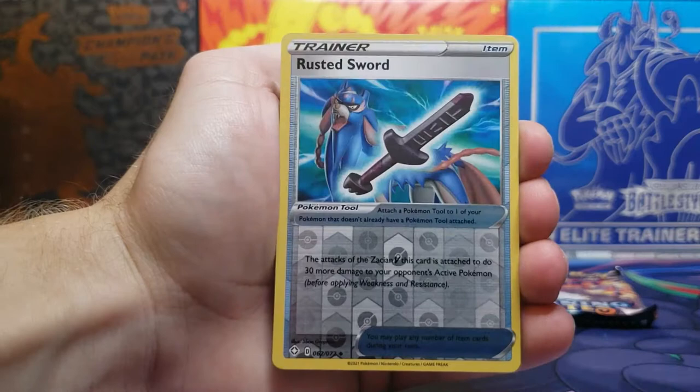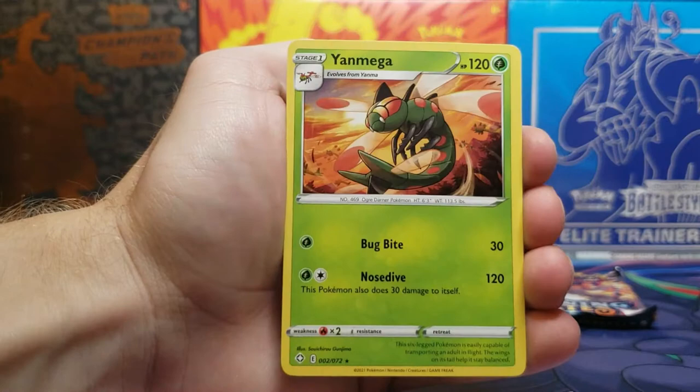Rusted Shield is our Uncommon Reverse Holo, so no shiny in this pack. It's just a Yanmega regular rare — pretty off-centered.